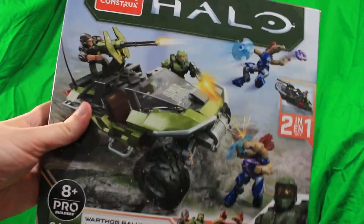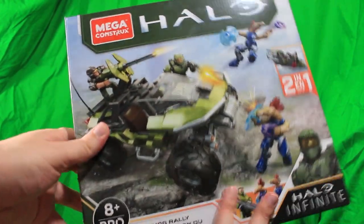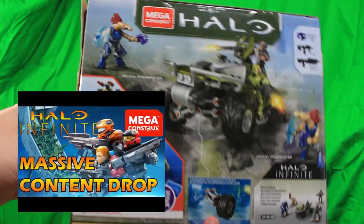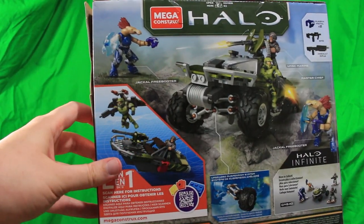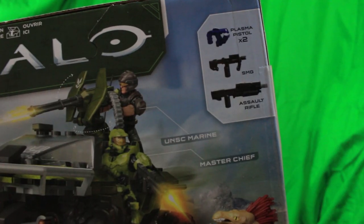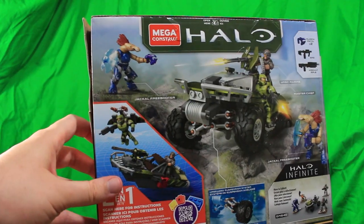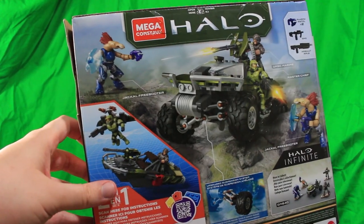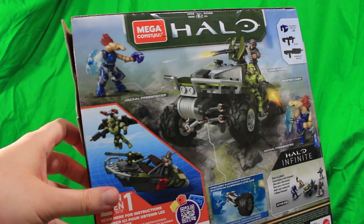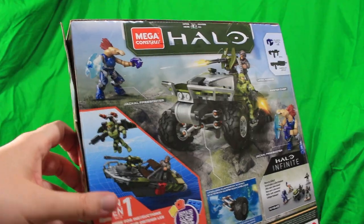Starting out, the box is pretty much what we've seen before — you can find this on the website. Here's the back, and we get a little bit more detail here. We see that it comes with two plasma pistols, one SMG, and one assault rifle. The set also comes with two Jackal Freebooters, and obviously a Warthog, Master Chief, and a Marine, as well as two alternate builds of a boat and a jetpack.